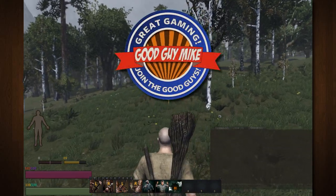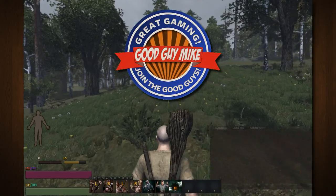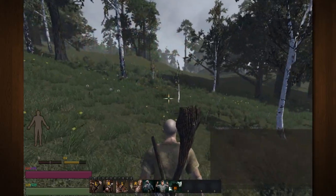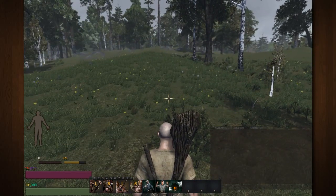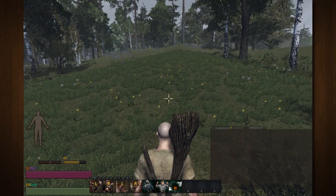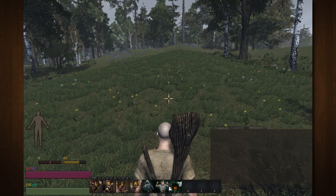My name is Good Guy Mike, welcome to another quick and dirty tutorial on Life is Futile, an RPG survival sim now available on the Steam marketplace. Today we are going to be learning how to find clay. Clay is used in several different construction things, primarily the first thing you can build, which is the furnace, which will require clay and water.